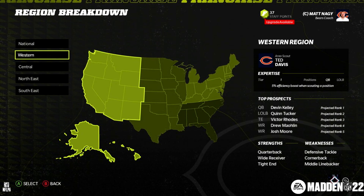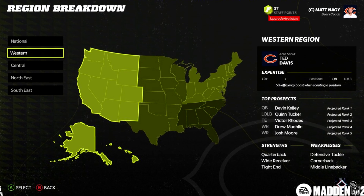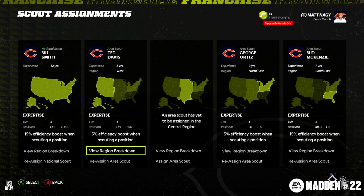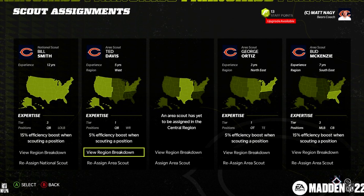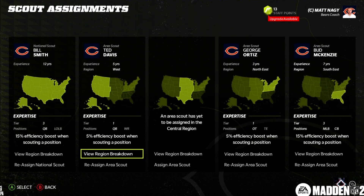On top of all of that, they're going to be adding a completely overhauled scouting system in a couple of weeks via an update, where you can hire regional and national scouts, send them to certain areas, focus them on certain players, find out more about players, get mock drafts and a whole bunch of other stuff that is about a hundred times better than the current scouting system in the game.